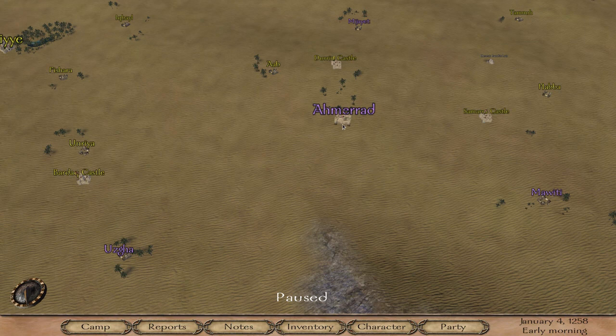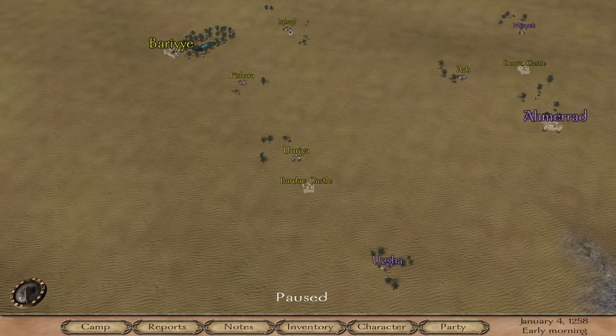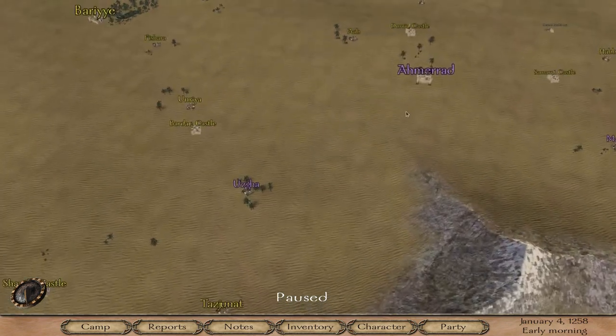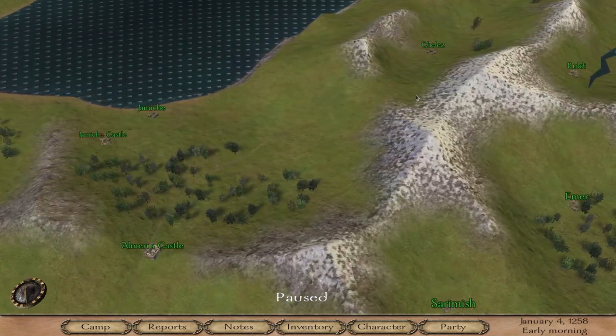You go to Amarad, which at the beginning of the game belongs to the Sarenid Sultanate, then to Barii. From Barii you go to the village Iqbal, then to the village Feshara, then down to the village Uzga, and then you go around the mountains to Tulga in the Kurgid Khanate. You get spices there, so you'll go back up to Amarad and sell the spices — Der Cuba is also a place where you can sell spices.